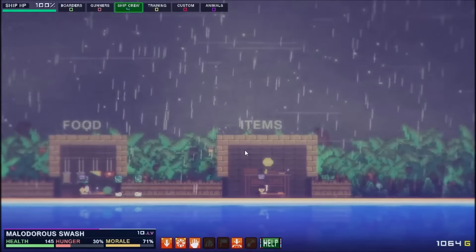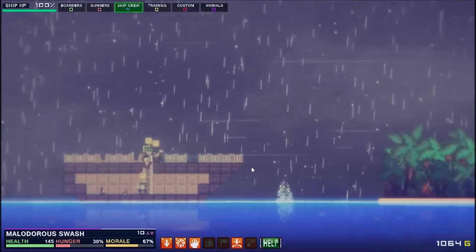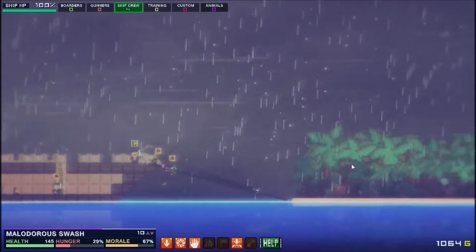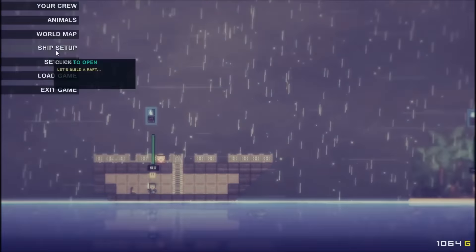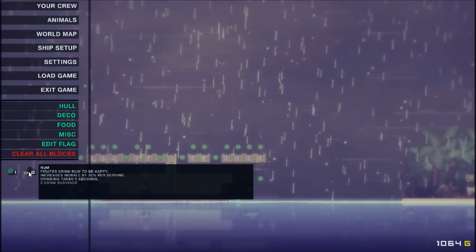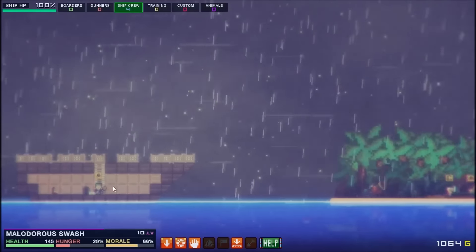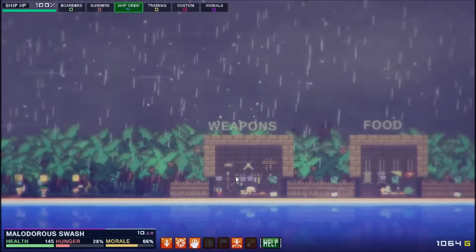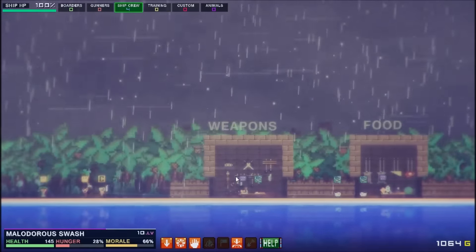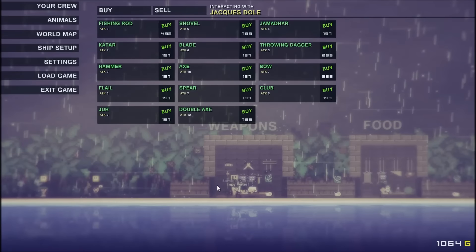Oh, we can buy stuff. I've got a lot of money, maybe we should look at weapons. Let's go ahead and come aboard — by come aboard, I mean head to land. Why isn't he going? Oh, he's hungry. Let's go to the ship. Do I have any food here? We've got rum and sea biscuits. Here, have some watermelon. Have some rum while you're at it. Okay, we can replace that right now while we're here.